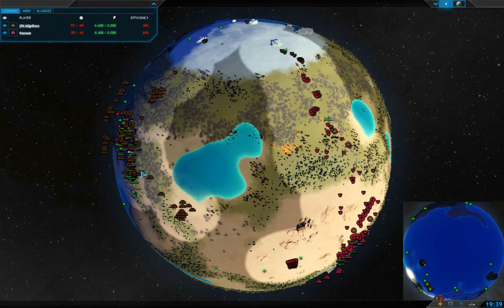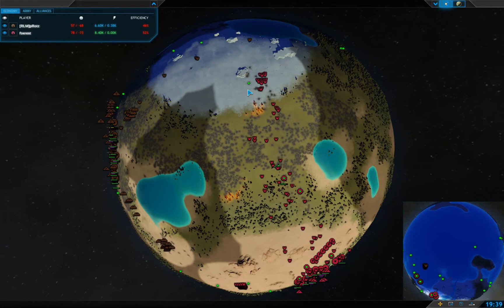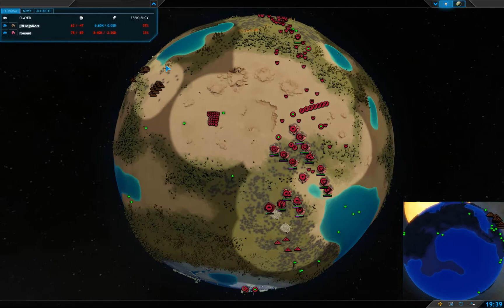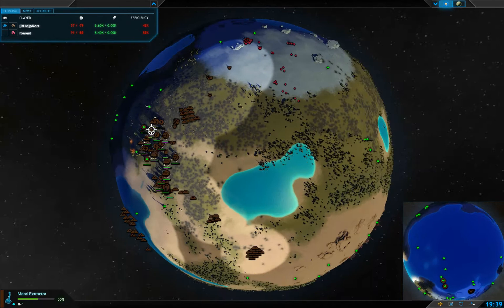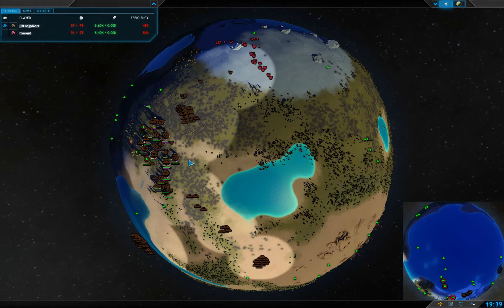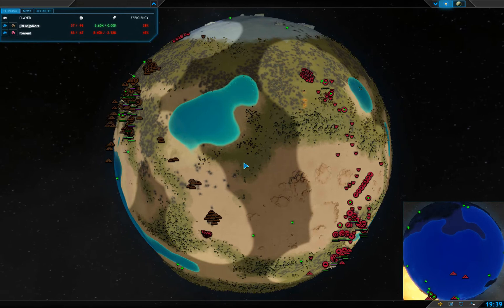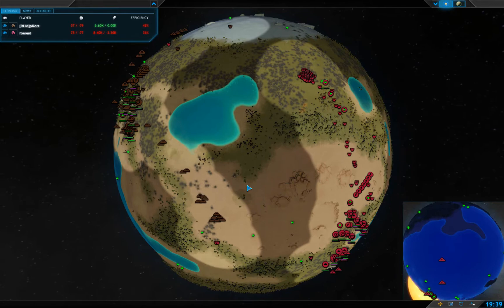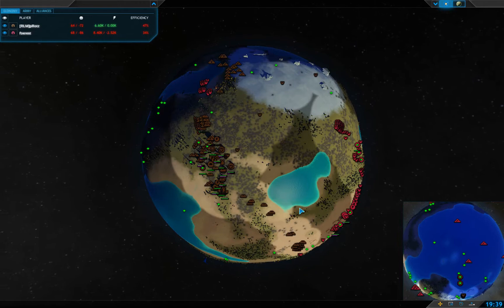Very nice distraction and some nice micro. Pirats, even though he's outnumbered, is using his units very effectively and is destroying more than he's losing — that is going to be key. Forest still does not have a radar; that is a big mistake. Pirats has radar so he can see where attacks are coming from and about what size they are, so he can mount a defense accordingly. This is why you always build a radar. A forward radar with laser defense towers and factories — proxy bases — are awesome. They allow for faster attacks with less gaps due to decreased travel time.